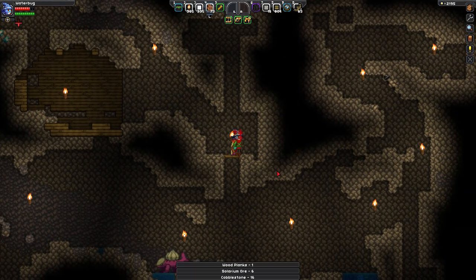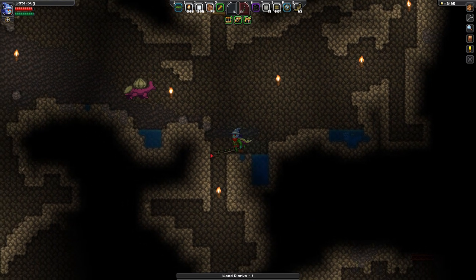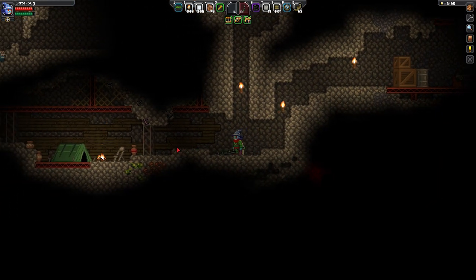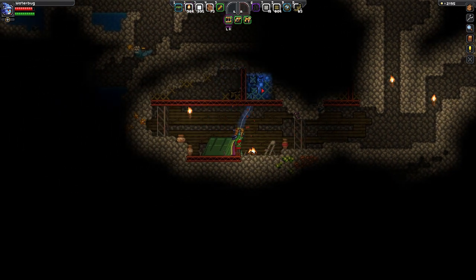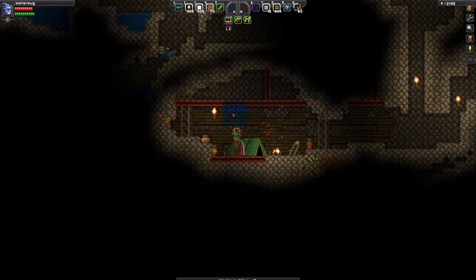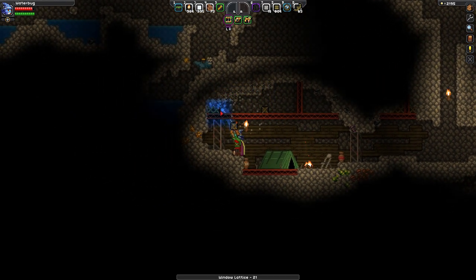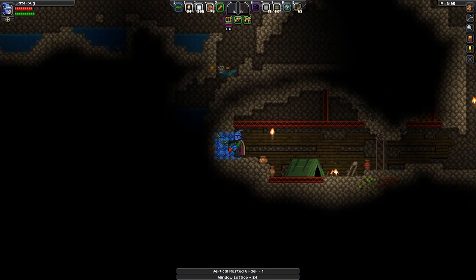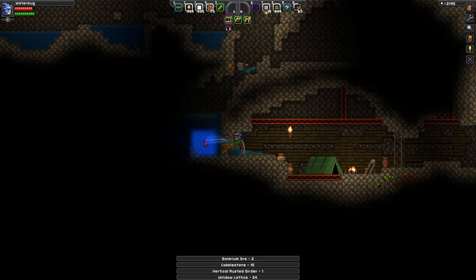Let's head ever downwards. He wants to tussle, but I don't have time for that. Look at this — lots more of this lattice-y stuff. Awesome. I really wish I could put that stuff in my 3D printer. I can't craft it either — it's just kind of frustrating when it's one of the main building materials I want to use.